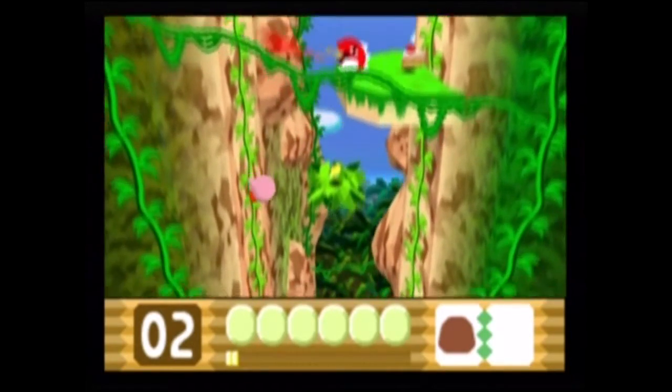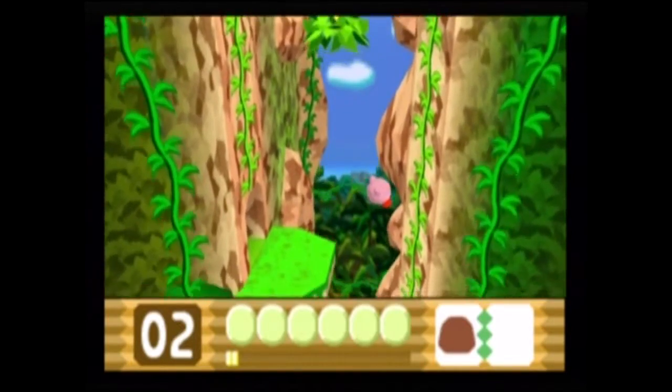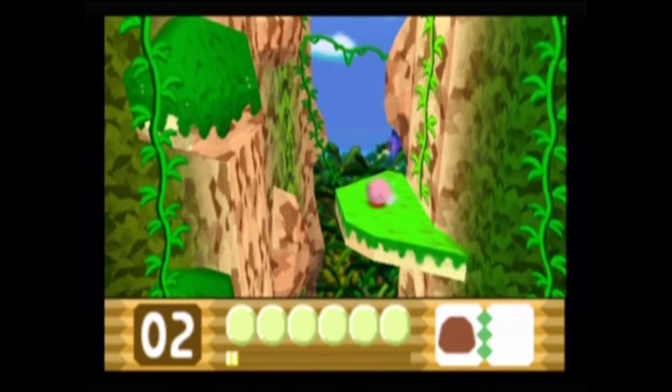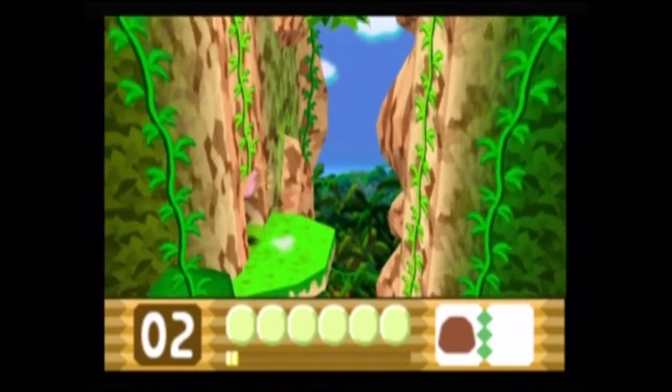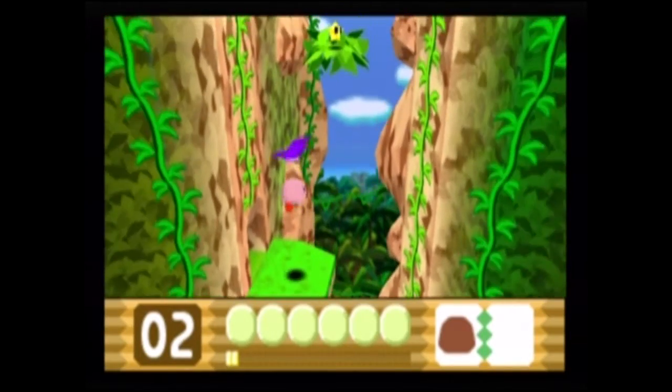Oh, I guess we should climb up here instead. Should we climb up or climb down? We should climb down — I'm thinking up is actually the way to go. There we go — secrets! Always go in the opposite direction that the game points you towards. With that you will be able to find a secret — don't you hit me, sir.